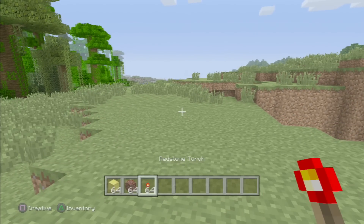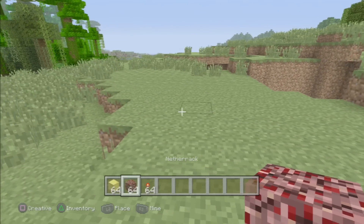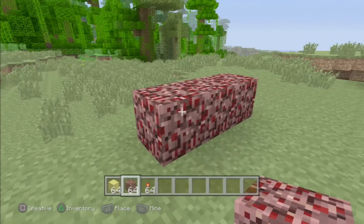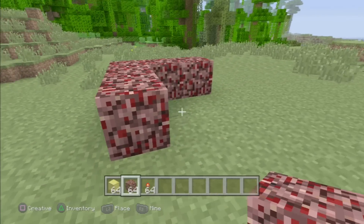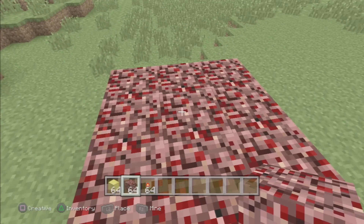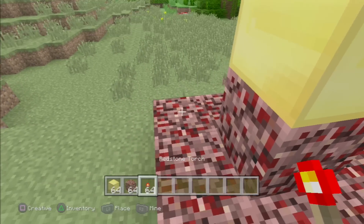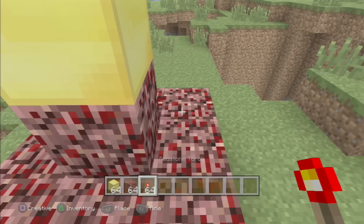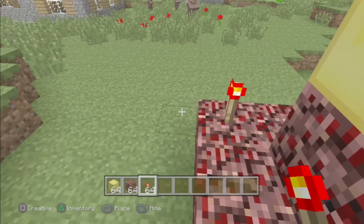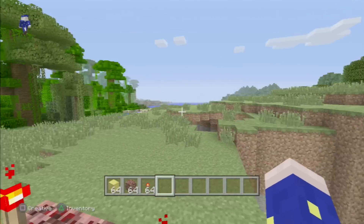All you need is a block of gold, some netherrack, and some redstone torches. What you're going to do is make a three by three square of netherrack, place one piece of netherrack in the middle, and a block of gold on top. Then place redstone torches in each corner of the square — this should spawn in Hero Brian.